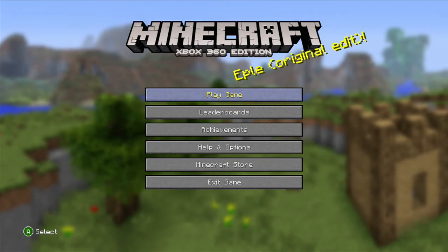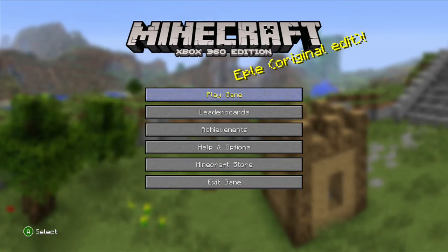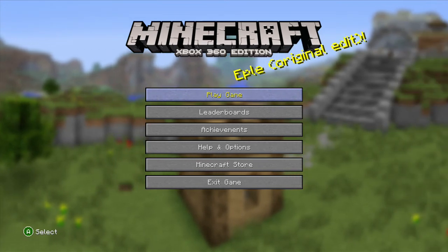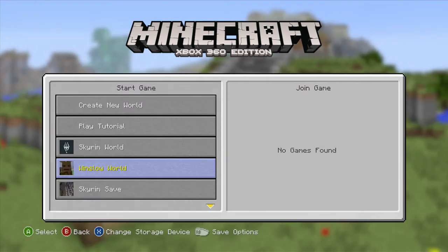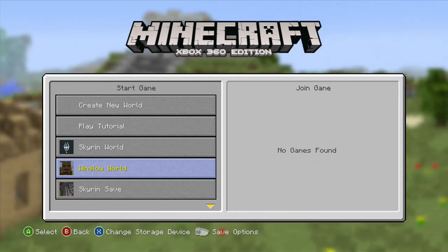Hello ladies and gentlemen. In today's video we're not playing a game — I'm actually going to show you the new Guardians of the Galaxy skin pack in Minecraft. So if we go into our world, which is Winslow world, named after Mike Winslow from Police Academy, the guy that did all the sound effects — awesome human being.